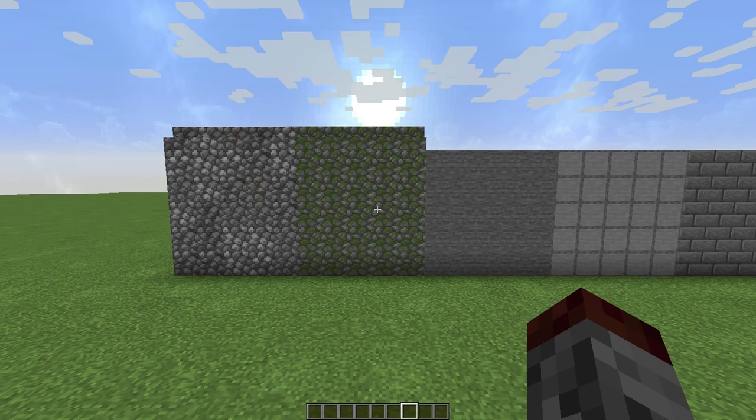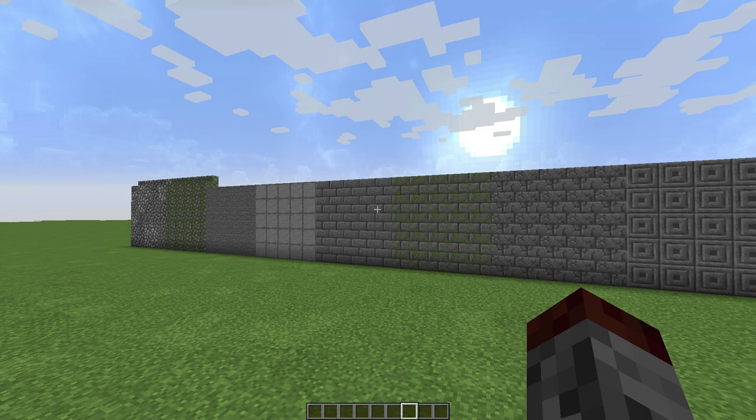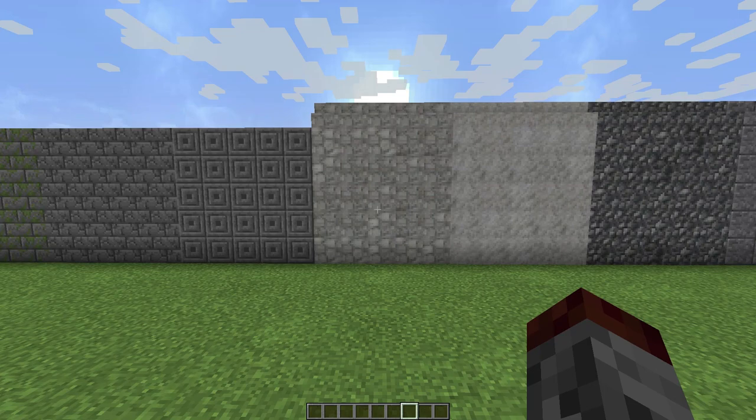The stairs will also have variations so it all ties together. For stone, I haven't done anything yet but I'm going to do something similar to what BDubs has done with his stone bricks — adding different light values to the stone bricks instead of changing what they look like. I think that's a good idea.